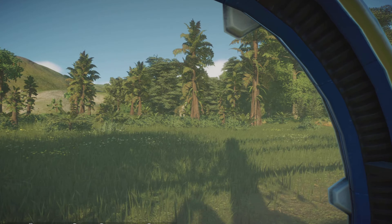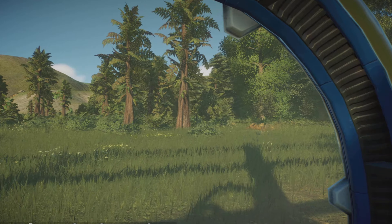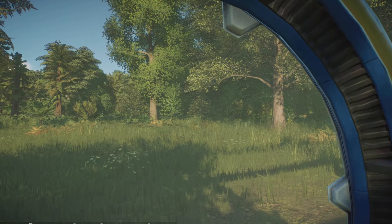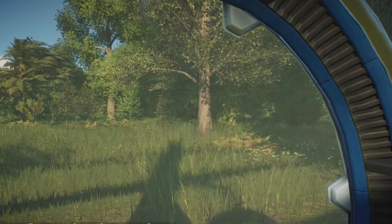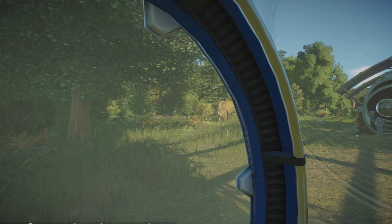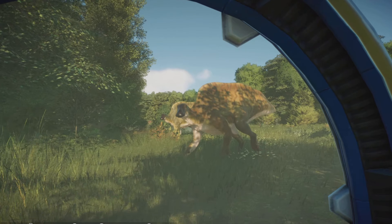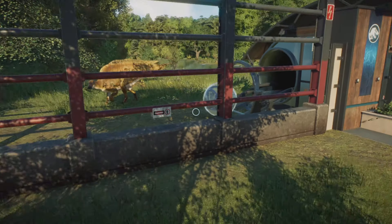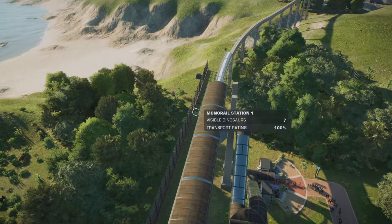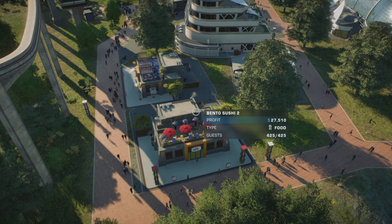And we are coming to the end of the tour. The Aranosaurus are coming to say goodbye as we move on. Then we jump on the monorail and we follow it over the cliff to the next section, where we have the bento sushi.